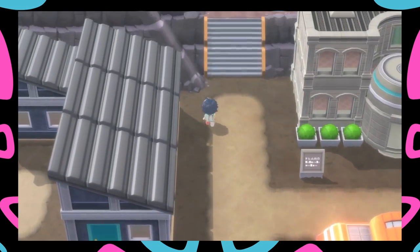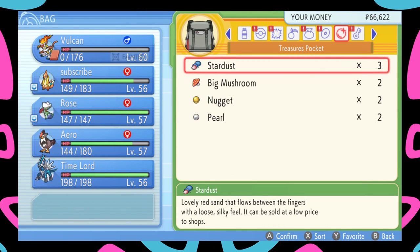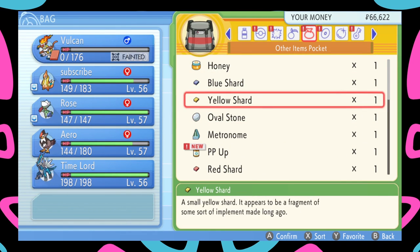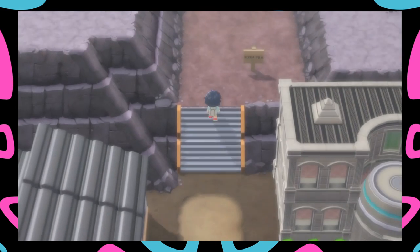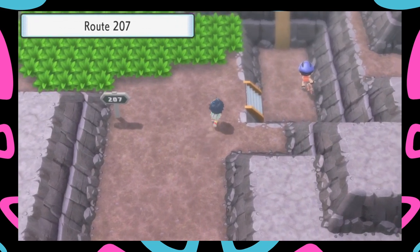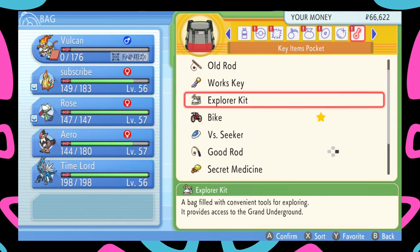For the next Dratini, you will need to have a Super Rod. Make sure you have a Super Rod. You can only get a Super Rod in the post-game, that's why both Dratini methods are technically post-game. You will need to go into Mount Coronet - specifically the fourth floor fishing spot.